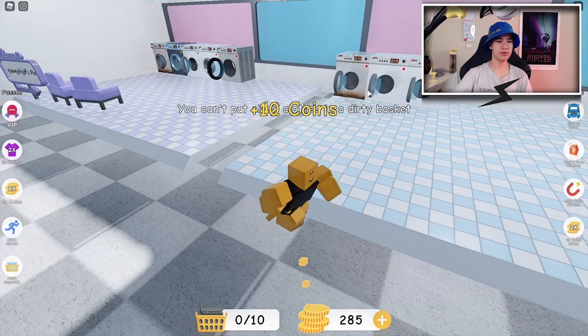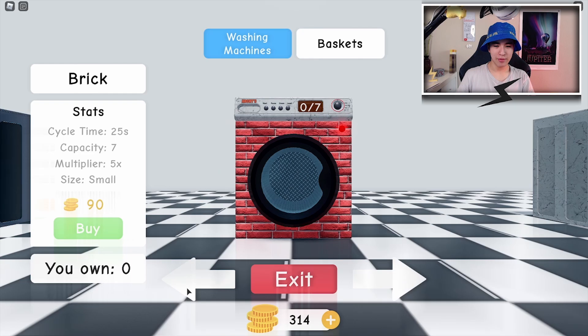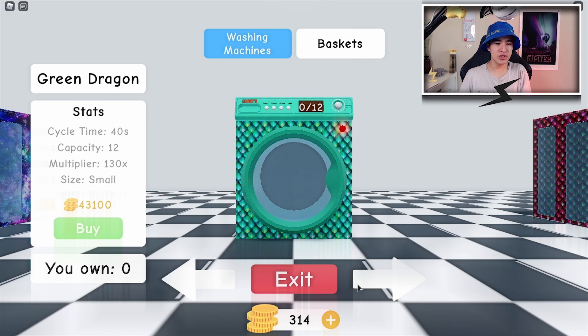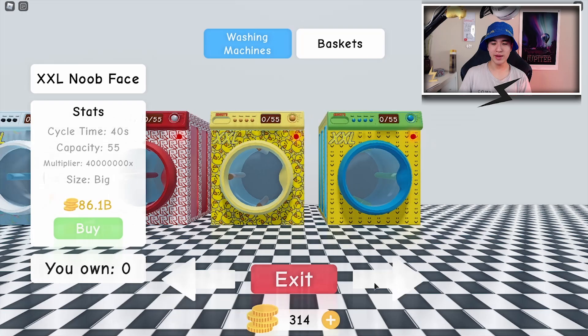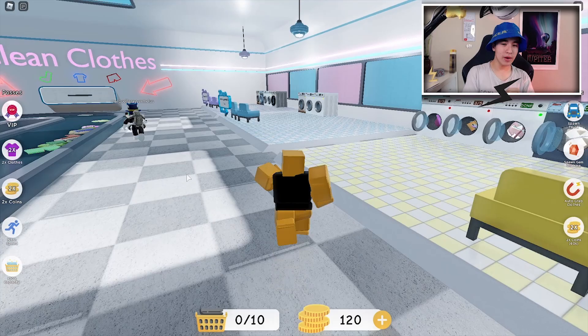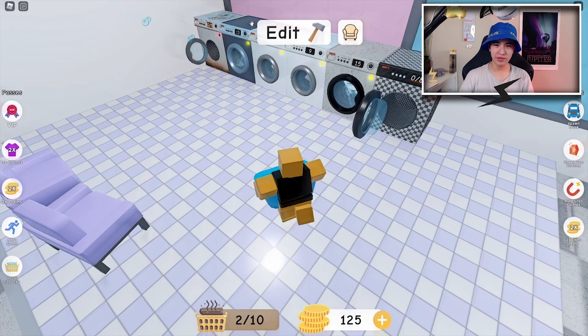Let's grab our new machines since we can definitely afford it — we have almost 300 coins. Let's see what we can buy with our immense amounts of cash. Imagine you had these vending machines and you did the auto farm — how much money would you make? Now we're buying the checkered machine. We got our coins and just like that we're back up farming. We're gonna put up the next machine and be super rich after this.